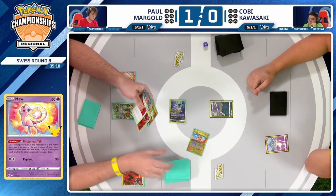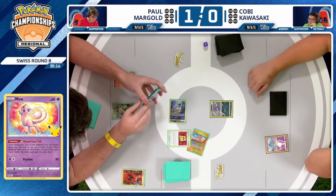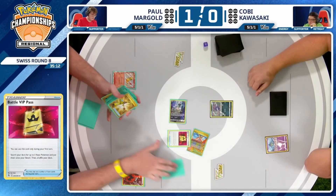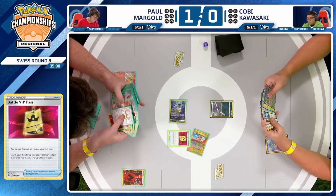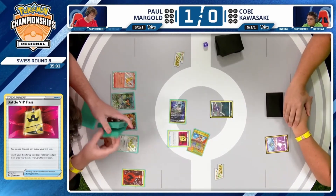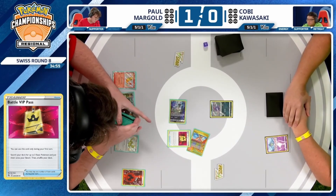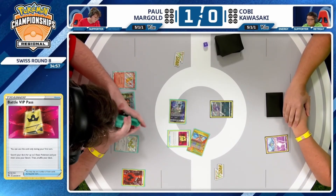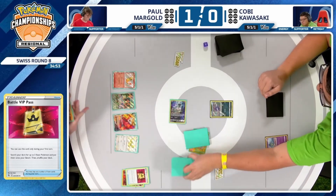You don't care about your opponent taking the early KO — you want to give yourself an opportunity to play a Supporter and get set up. The Charizard deck is so weak if it doesn't find a bunch of Pokémon on turn one, and one of the key cards to find is Battle VIP Pass via Arvin. By allowing Paul to go second, you're really increasing his opportunity to get a better setup. There is the Mew Mysterious Tail — do we see a Battle VIP Pass? And we do. That changes the whole dynamic of Paul's turn-two setup — Battle VIP Pass finds Rotom, Instant Charge now online. That is just excellent from Paul.